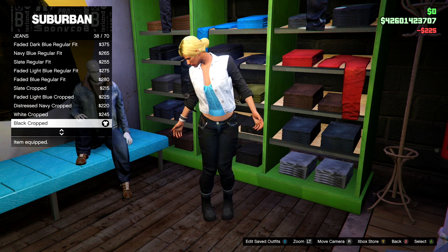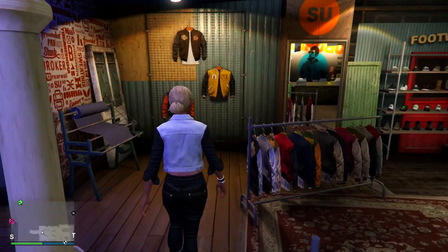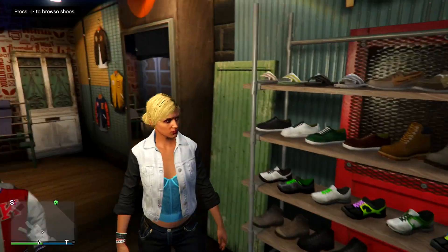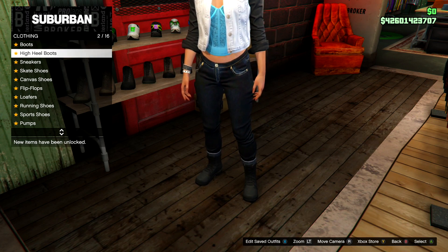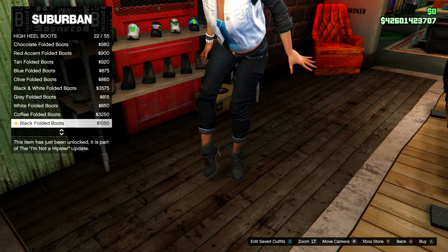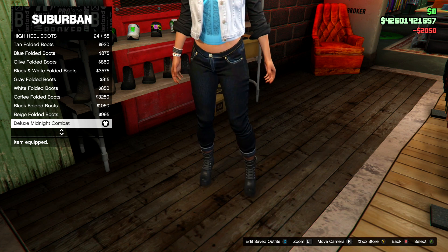Once you've equipped the black cropped jeans, make your way to the shoe section. Go to high heel boots and put on the Deluxe Midnight Combat High Heel Boots.